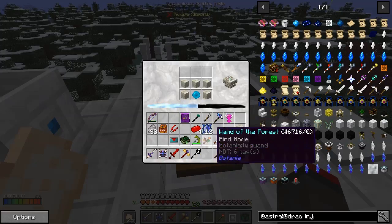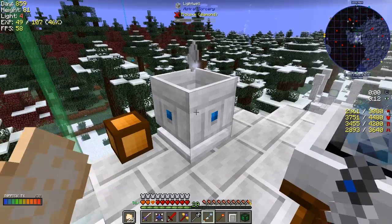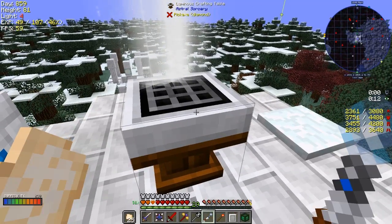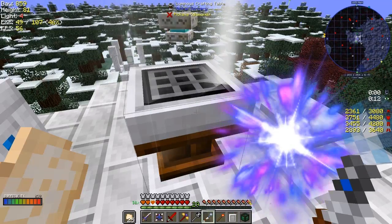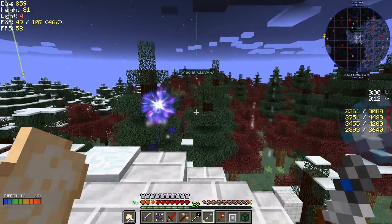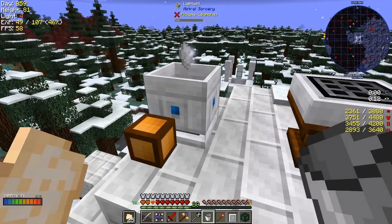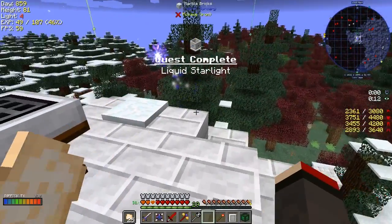Those are the flares from making liquid starlight - harmless flares that get made when you're making liquid starlight. It's looking a bit full so I better get a move on. I'll take a bucket of liquid starlight out of here - we can do it already, that's fantastic! And we've completed another quest - liquid starlight.